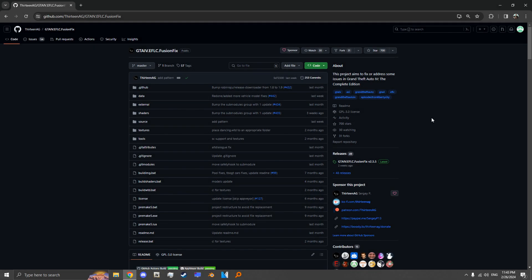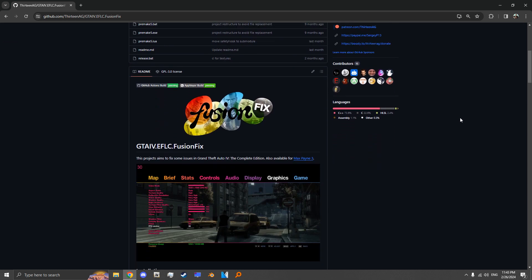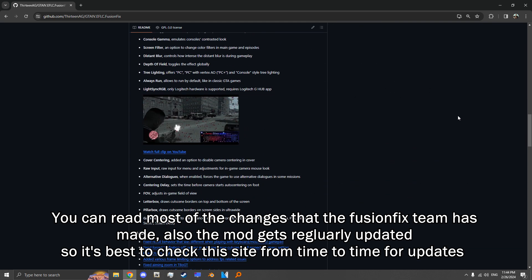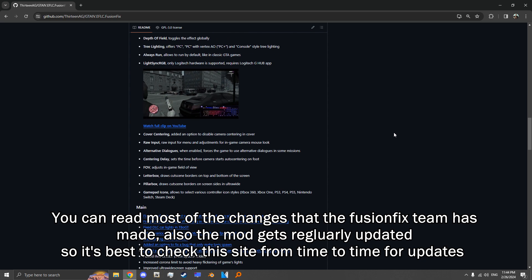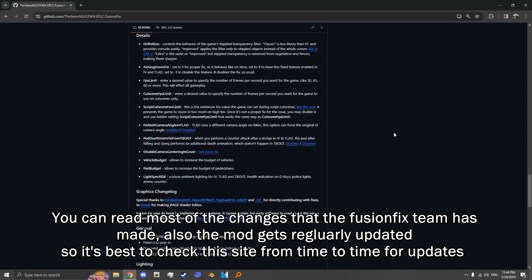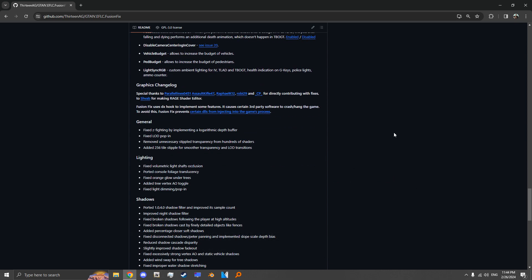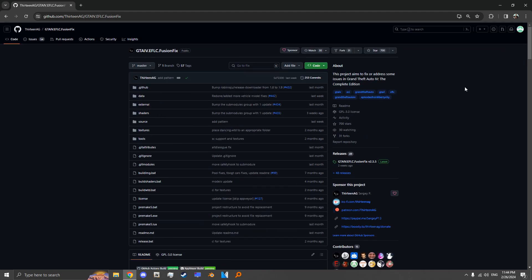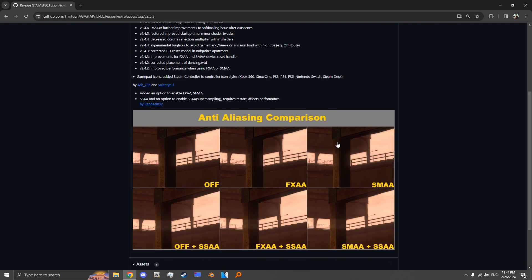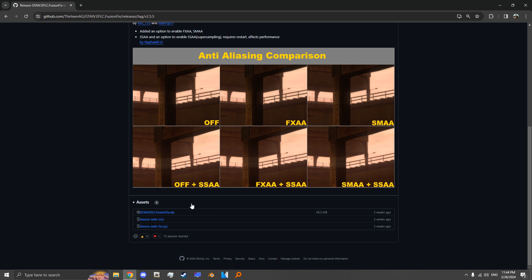To install Fusion Fix, you'll have to go onto their GitHub page, which will be linked down in the description. After entering the site, click on the Releases section. Scroll down until you see the download list for the mod, then simply click on the zip file to start downloading.